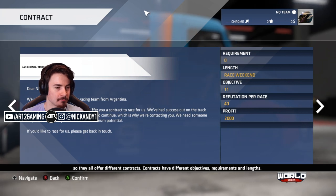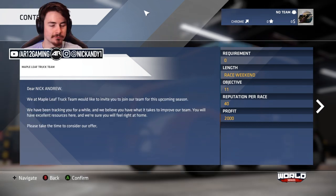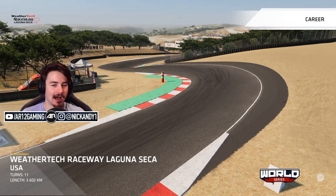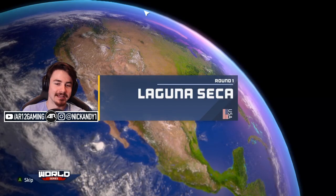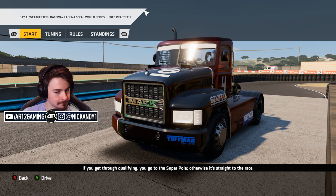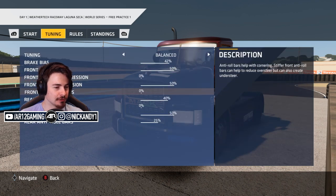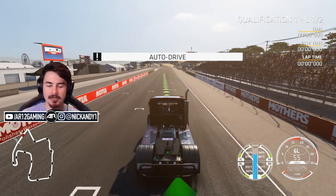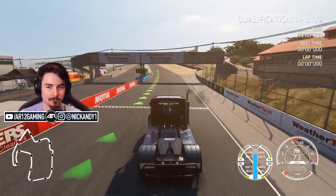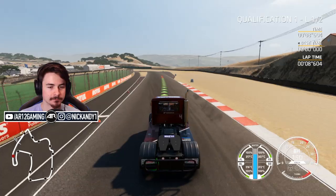Each team has different standards and requirements, so they all offer different contracts - you'll need to meet their objective if you want to earn reputation. Take a look at each contract and choose the one that appeals to you most. We've got Maple Leaf Truck Team - I better be in a bright red and white truck, I'm just saying. We're racing at Mazda Laguna Seca. If you get through qualifying you go to the Super Pole, otherwise it's straight to the race. You can tune everything as well. There was something about a Super Pole - we've got two laps of qualifying and if I can send something quite quick, I go off to the Super Pole, which should hopefully be good.